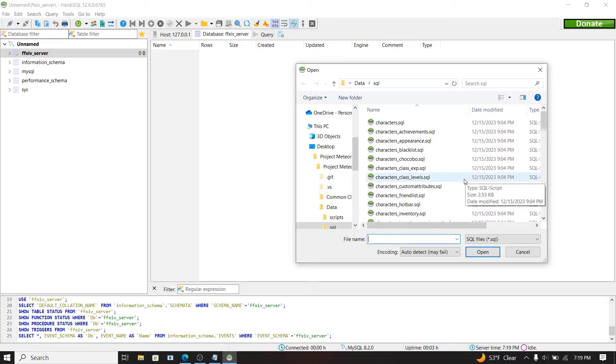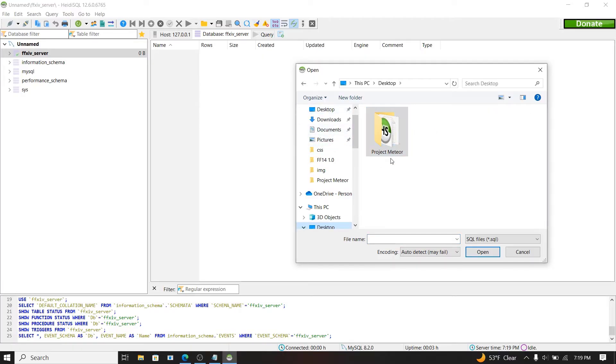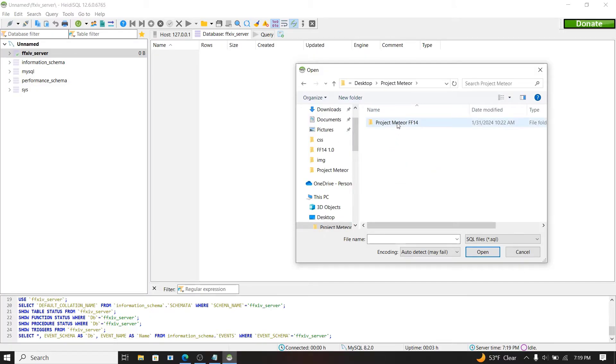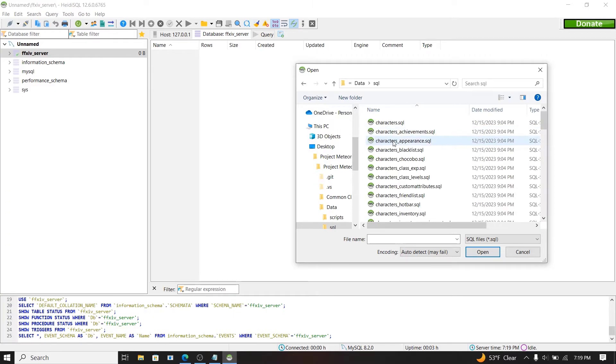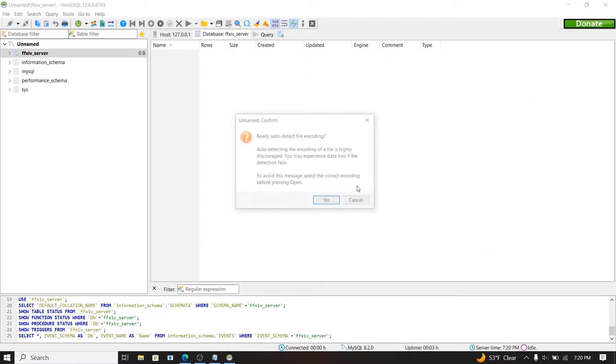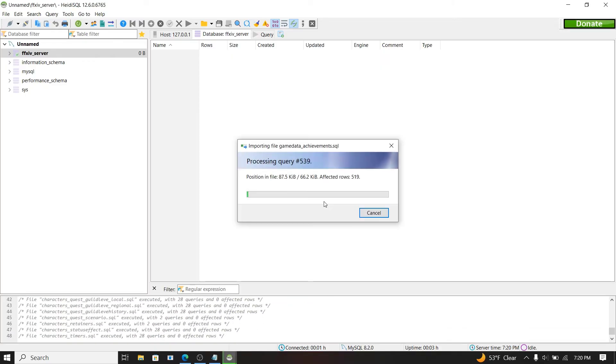Click on ffxiv_server, then go to File and click 'Run SQL File.' Navigate to your Project Meteor folder on the desktop, open it, go to the data folder, then open the sql folder. You'll see a lot of SQL files in there — press Ctrl+A to highlight all of them and press Open. It will ask you to confirm, just press Yes. This will take a few minutes.